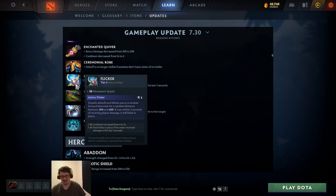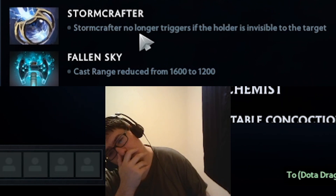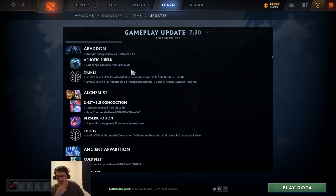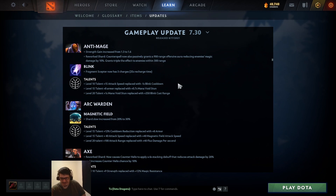Stormcrafter no longer triggers if the holder is invisible - that's kind of a buff but also a nerf if you're doing the invisible last-hit track. Abaddon strength reduced, cast range increased on Aphotic Shield - you only ever really use it on yourself anyway. Anti-Mage's shard gives 75% magic damage reduction, so if Anti-Mage gets a Mage Slayer he is actually immune to magic damage. Way to break AM, Valve.